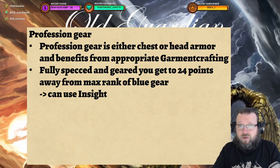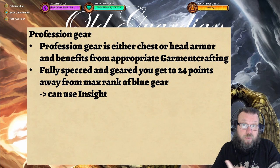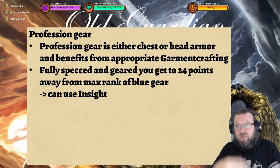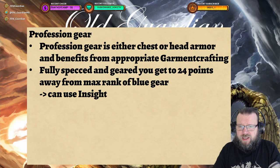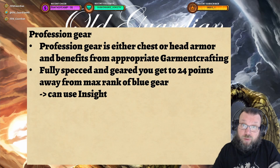The same applies to profession gear. All profession gear that tailors craft is either chest or head armor, and they benefit from Garment Crafting to get the skill. If you're fully specced into one of these trees, you get 24 points away from max rank of blue gear, which means you can do that with Insight or with inspiration. The importance of being able to use Insight and guarantee the craft in a single go really depends on the value of the materials. For tailoring, materials are usually cheap — if materials are cheap, there's no reason to use Insight; if materials are expensive, Insight becomes much more valuable.